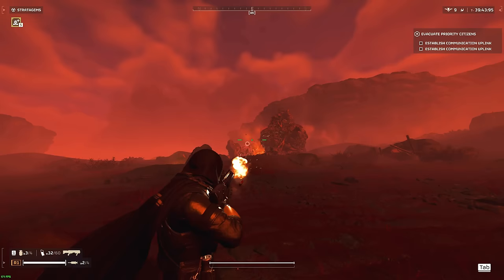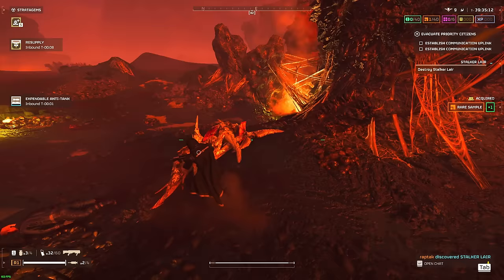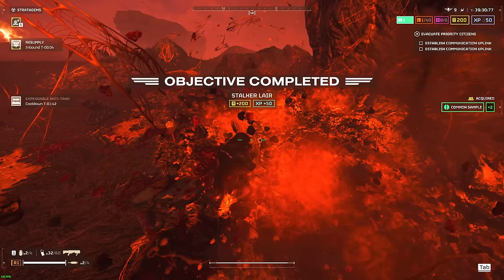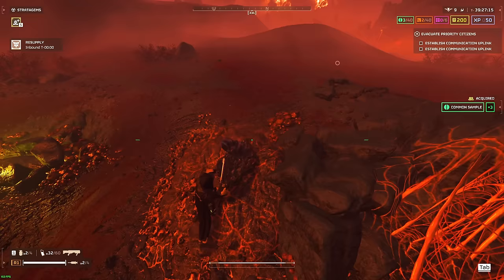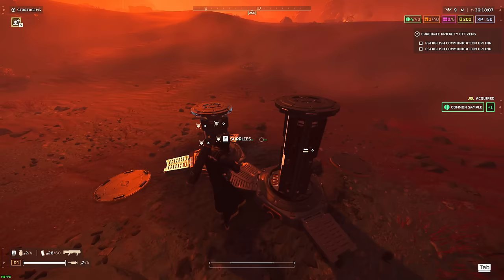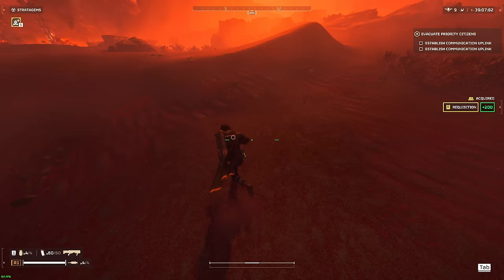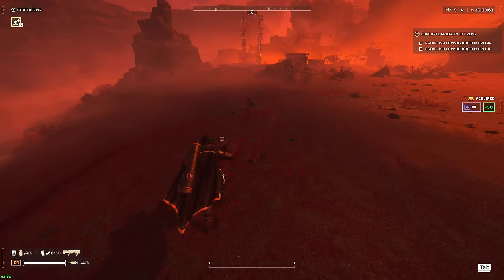Well, that's quite decent. I'm gonna be calling in the Expendable Anti-Tank as well as the resupply, because as soon as you start and come across the first group of bugs, they're pretty much gonna call for a bug breach right away, so I'm just gonna go ahead and reinforce. This map is very red — kind of dig the aesthetics, but I know it's a little bit rough to see on the video side of things.